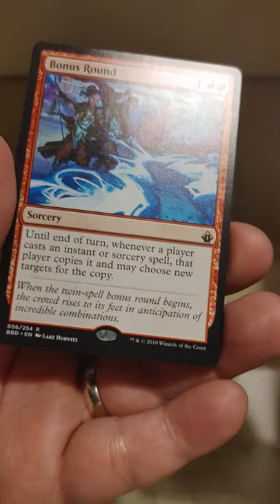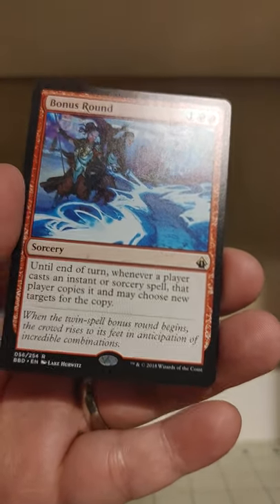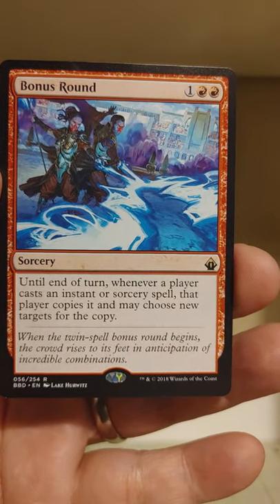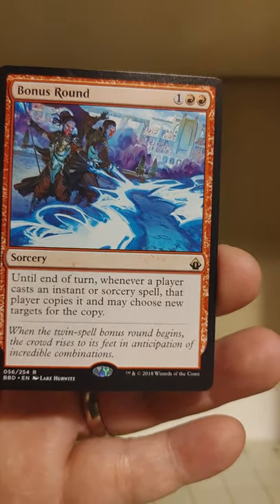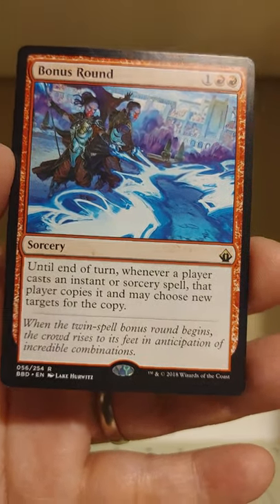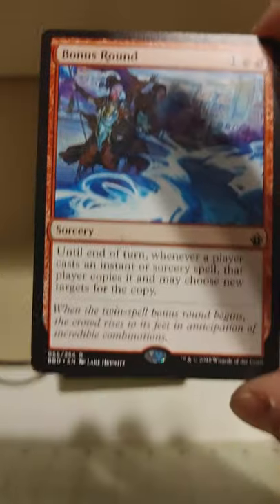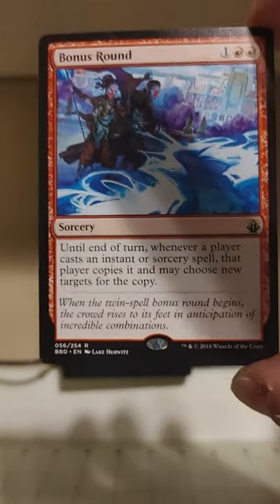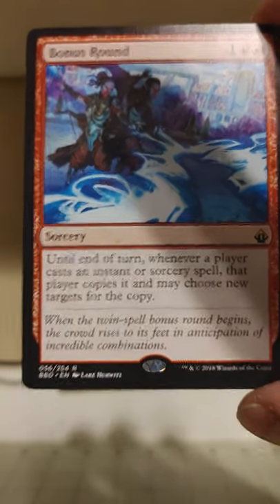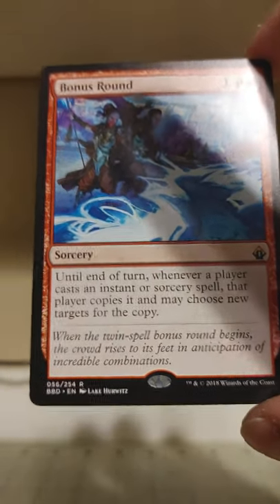And what have we got for our rare bonus round? Red, red, plus one — a Sorcery. Until end of turn, whenever a player casts an instant or Sorcery spell, that player copies it and may choose new targets for the copy. Well, that's cute. You can't really have the bonus round on the first round — that's a weird card to get for a first pack opening. But that's the first Battlebond pack I've ever opened.